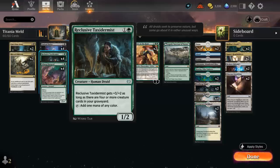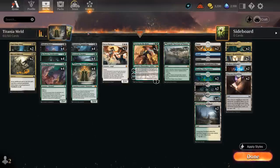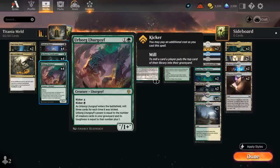The extra mana fixing from Taxidermist is quite helpful since we are a 4-color deck — mainly black-green with a little bit of white for Seraparagon, and blue for the kicker on Urborg Lurgoyf. Lurgoyf is a 2-drop you can kick for either blue or black, so you could cast it for 4 mana total. When it enters kicked, mill 3 cards for each time it was kicked — so mill 3 for 3 mana or mill 6 for 4 mana. Its power equals the number of creature cards in your graveyard and toughness is that number plus 1.